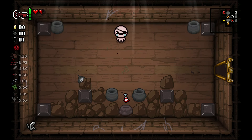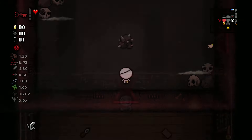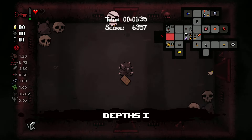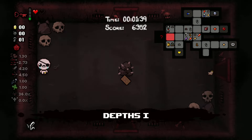Now, about ultra secret rooms — they can be found on each floor except the home floor, hash floor, grid floors, and floors where you ascend. Most of the time, ultra secret rooms are connected to two red rooms, but sometimes they're connected to two normal rooms diagonally and one red room straight forward.